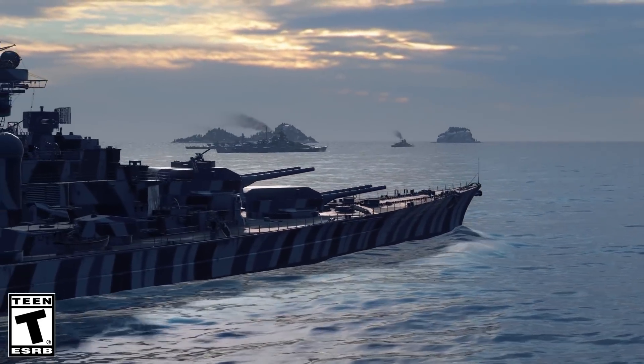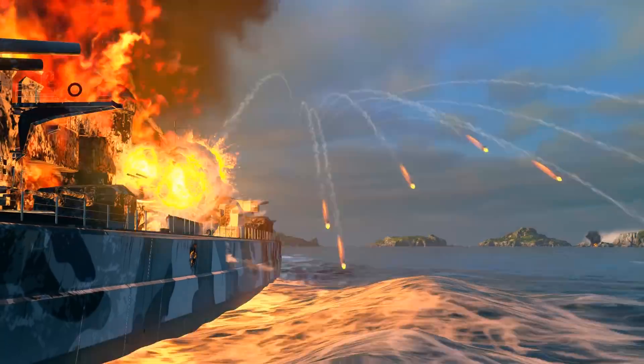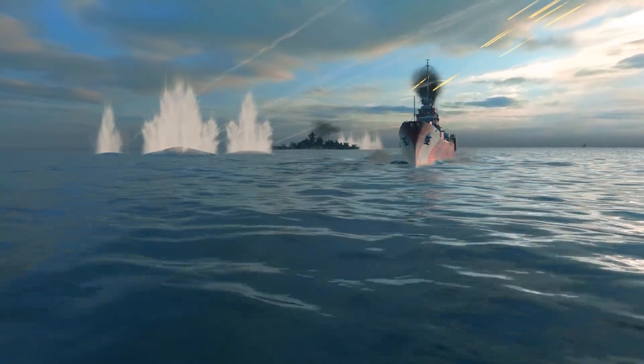In the previous episode of How It Works, we talked about the dispersion ellipsoid, which was the area where shells will fall. In today's episode, we'll tell you about shell trajectories and how ballistics work in World of Warships.